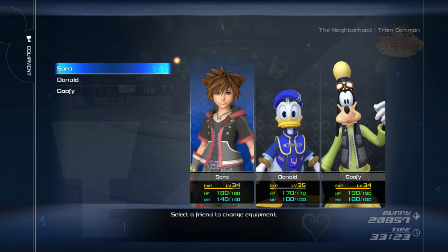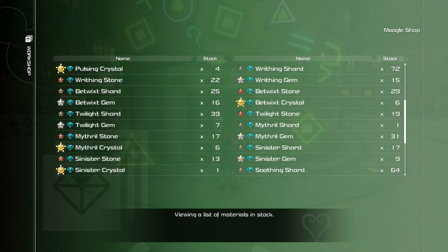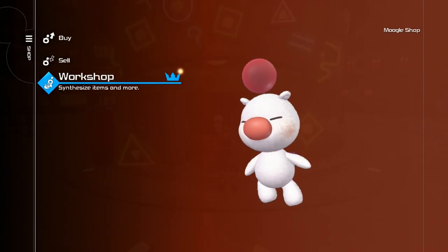Two of these are must-haves from this method. And finally, the Oracallum Plus — it shows up in the Moogle shop on the bottom right — that is also obtainable from this method.